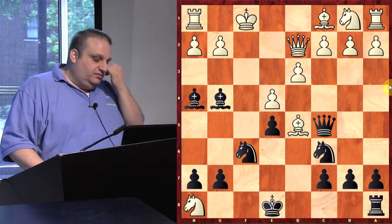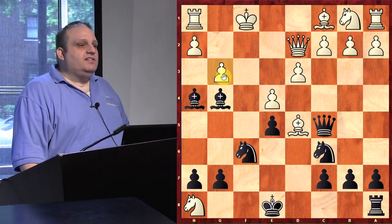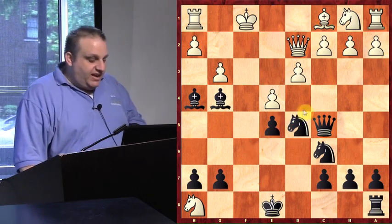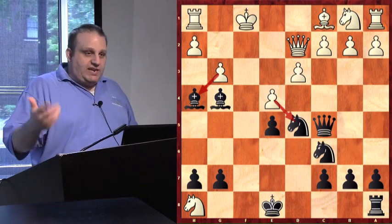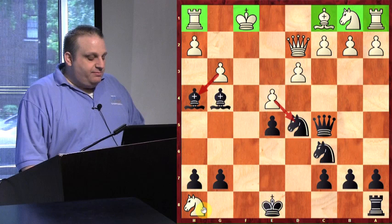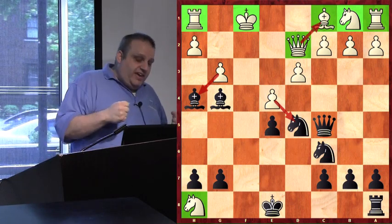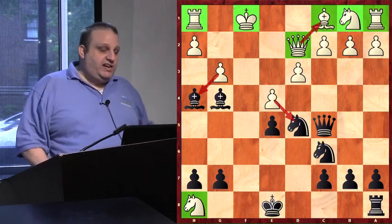Arjun played g3 — probably not the best. I took his bishop, and now Arjun can take my knight or my bishop. Let's analyze the situation: white is up a lot of material, but white's pieces are all in the back row and on my back row, his queen is blocking his bishop, and he can't castle. All of black's pieces are great. That's called a sacrifice — you give some pieces or pawns away, but then you checkmate your opponent, and checkmate has Vitamin C.